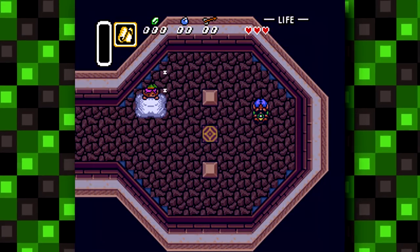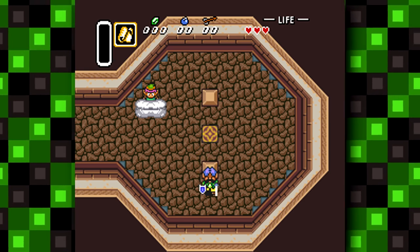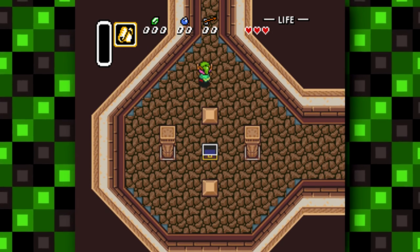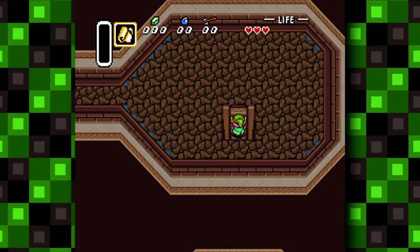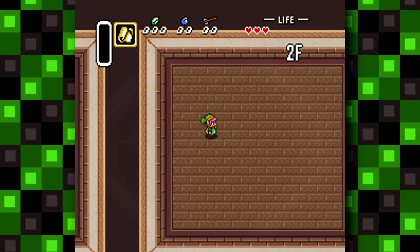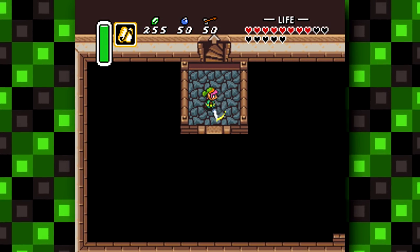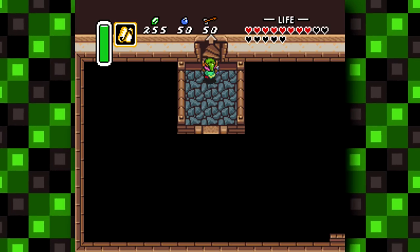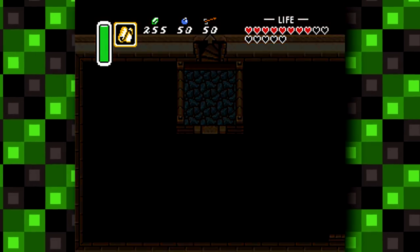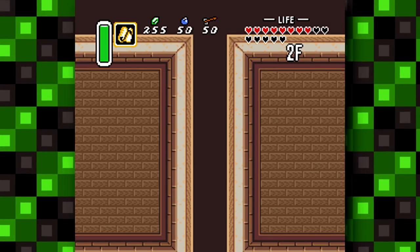Next are two more unused rooms which can't normally be accessed without using cheat codes. The first has a treasure chest with a blue rupee as well as stairs and a teleporter pad, both of which just take Link to an empty room. The other unused room just has a door to another room and some stairs leading upwards. They were likely either early or scrapped designs for rooms meant to be in dungeons at some point in development.